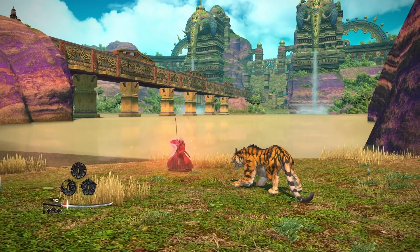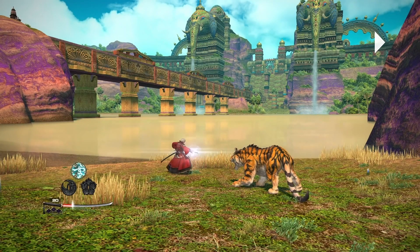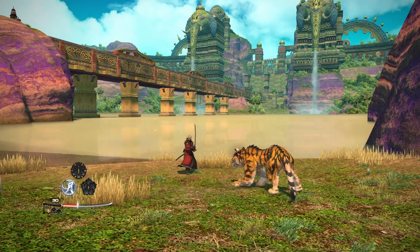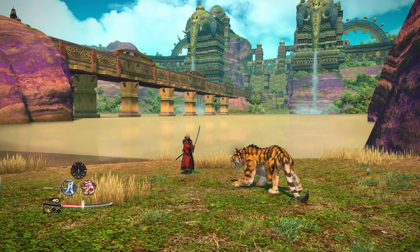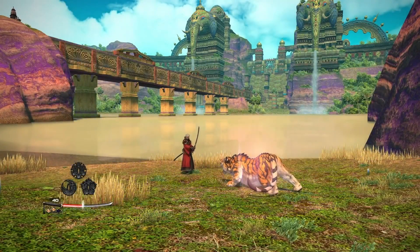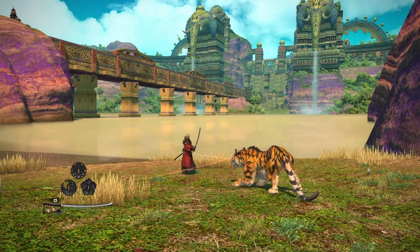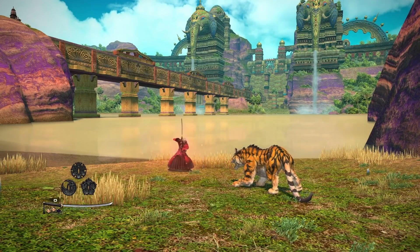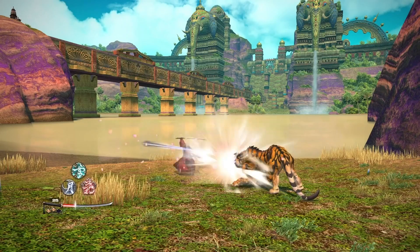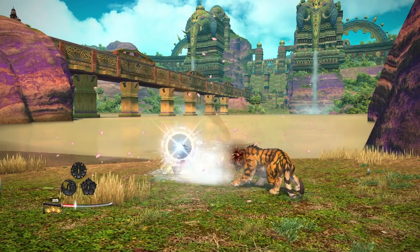For Samurai, a couple of changes: Meikyo Shisui now has two charges. There seems to be an AoE Yukikaze, and Higanbana is the DoT you get with a single Sen using Iaijutsu. The two other AoE skills will now also be able to apply the skill speed buff and damage buff, which is very important. Similar to Dragoon being able to apply Disembowel. We'll apply our three Sen, and there's a second stack of Tsubame-gaeshi now available, giving us a dual Midare.